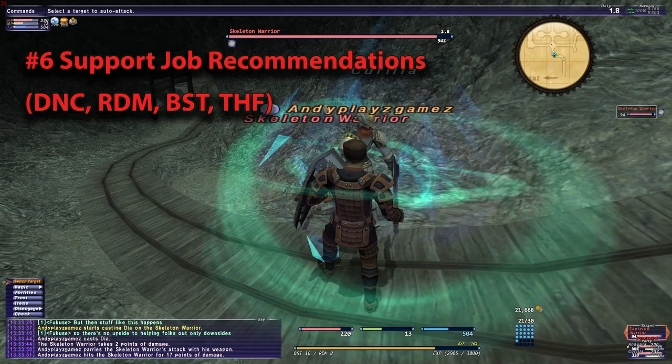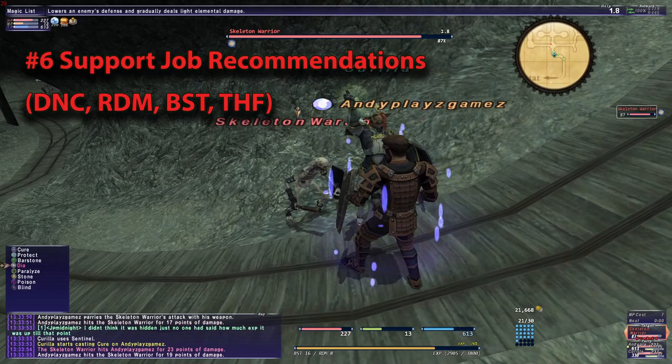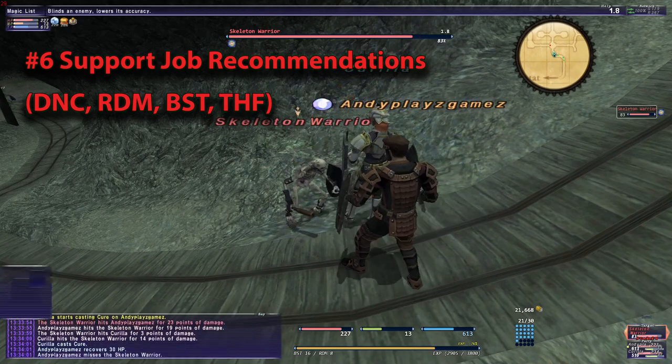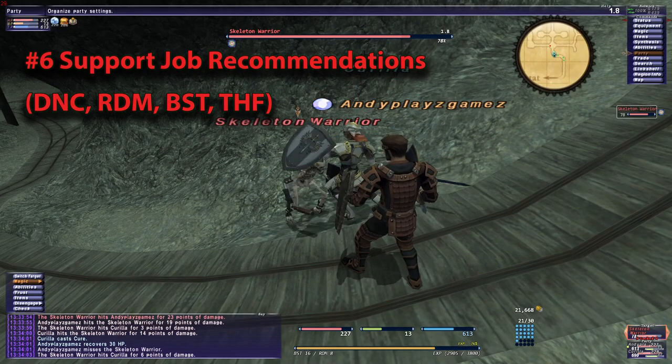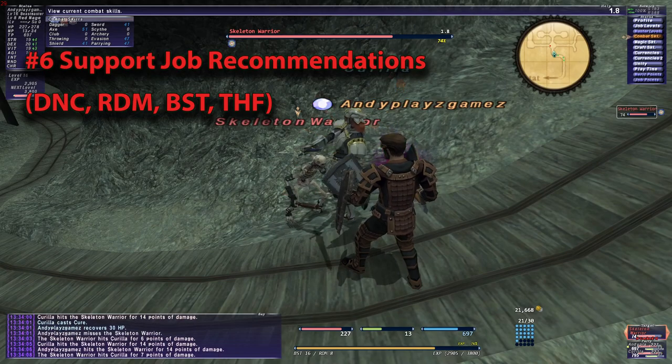Red Mage, at level 25, for similar reasons, helps with healing yourself, buffing yourself, maybe some minor debuffing, but also at level 25 gives Sneak and Invisible. However, the problem with Red Mage is there is some casting time involved with Sneak and Invisible — it's not instant — and there is the potential for magic aggro nearby, so keep that in mind.